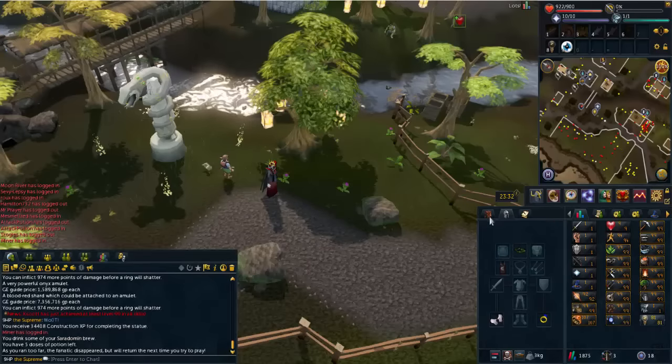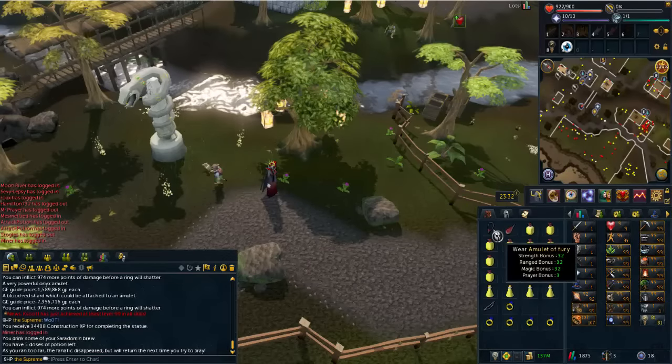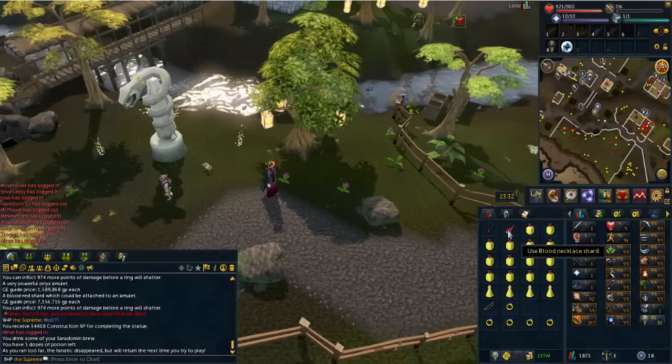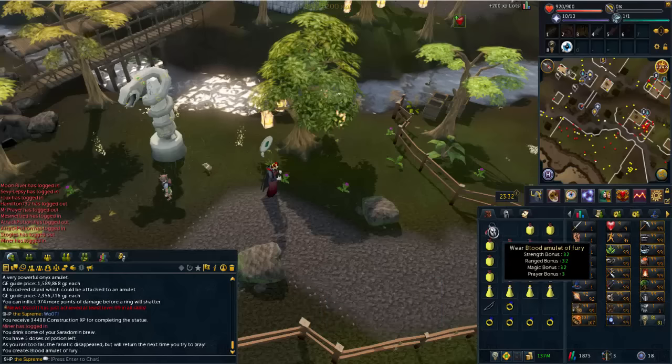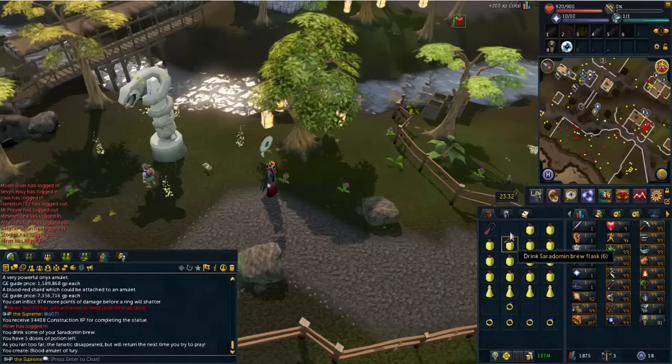Now you're going to want to take everything out of your inventory, because this is the part where Slayer comes in. So we're first going to make this amulet — and once you craft it, it becomes untradeable. This should make the kill about 2 times faster at least. They really are worth it if you have the money.